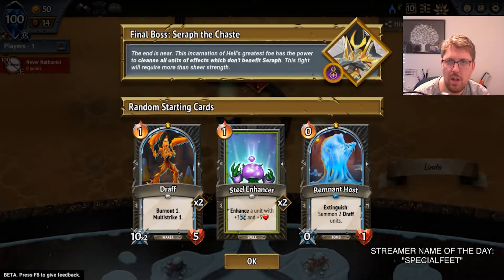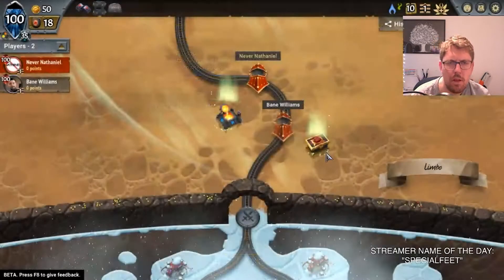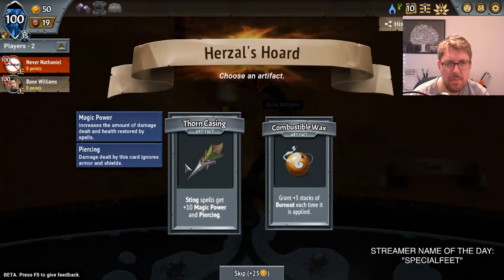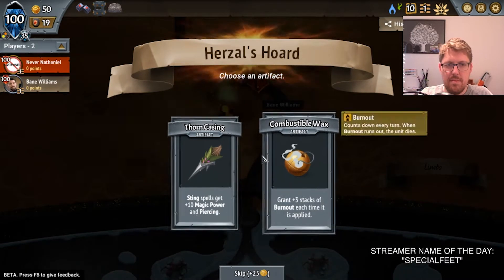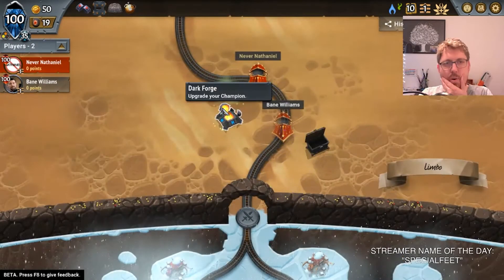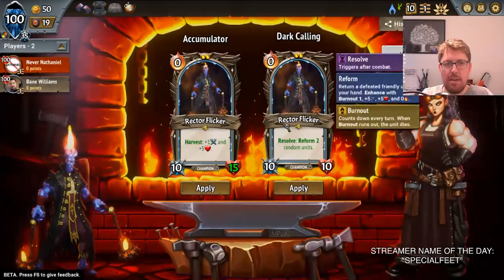If you're wanting to do the challenge, just a reminder, all of this is in the beta branch, so you have to switch over to the beta branch. If you're not on the beta branch, there is a guide on Discord for how to do that. Interesting, because the Drafts just die. But with the extra Burnout, they don't die right away. We don't have any Sting spells, so that seems worthless. We're definitely going to get the extra Burnout — that makes the Drafts significantly better. They also descend, and stacking them at the back seems pretty good.